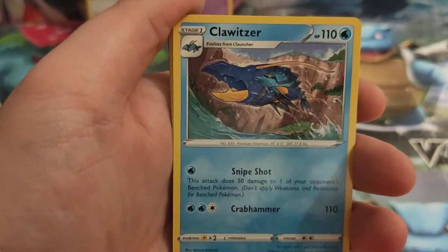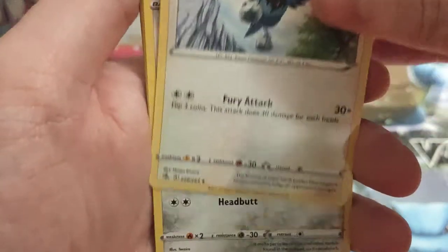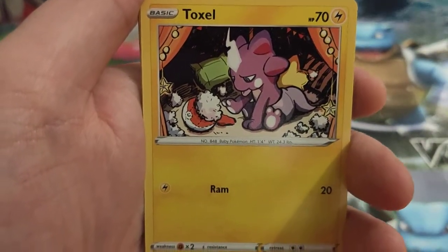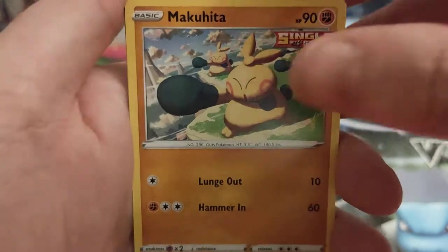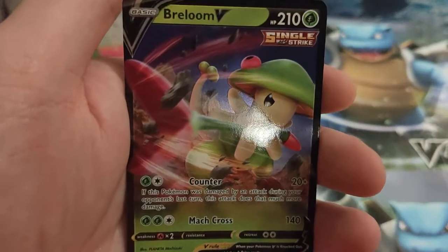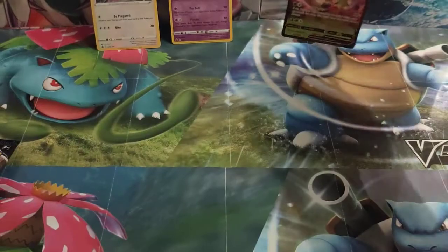We are starting off with a Fire Energy, Clawitzer, Spongy Gloves, Corvisquire, Meltan, Toxel, Staryu, Mawile, Makuhita, Phantump as the reverse, and a Breloom V as our rare. Nice V card out of the first pack there.